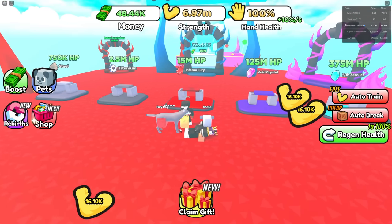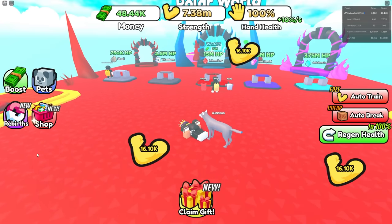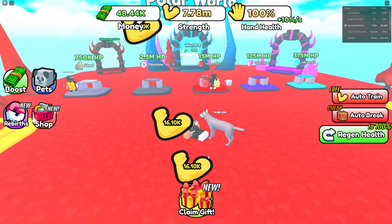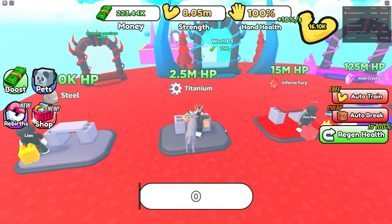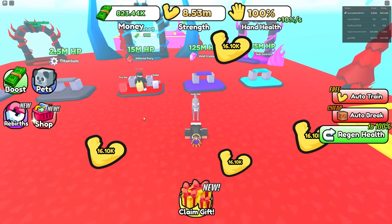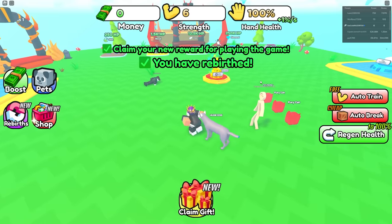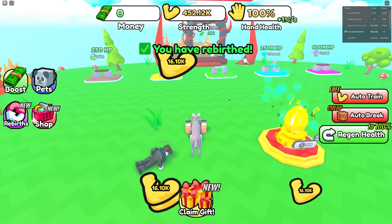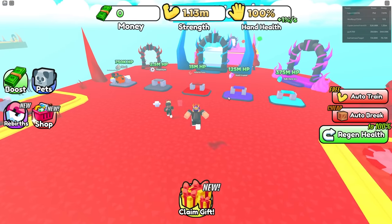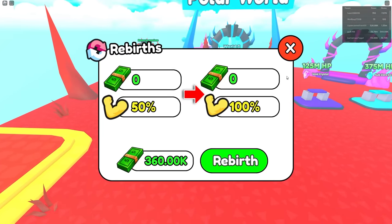I'm at six million right now. I have my auto clicker on. For the next rebirth I need 120,000 cash — I can get that right now. Break that titanium, boom! Break this inferno thing — yes! I have 800,000 cash so rebirthing will give me more strength but it gets rid of all my cash and puts me back in the world. Wait — it doesn't put me back, I can still teleport! Oh okay, that's easy.